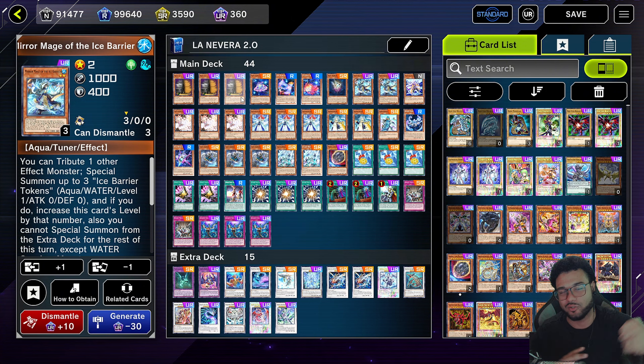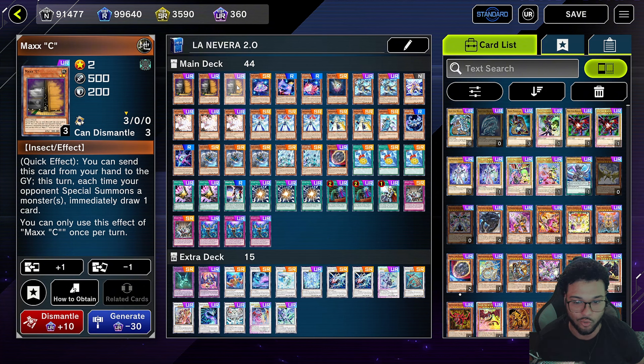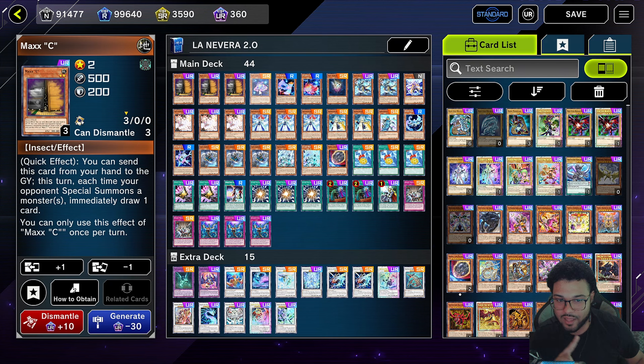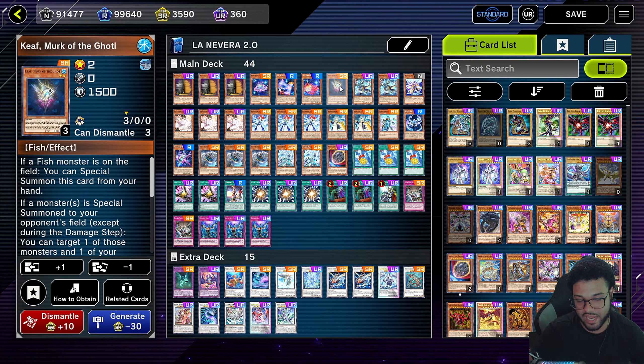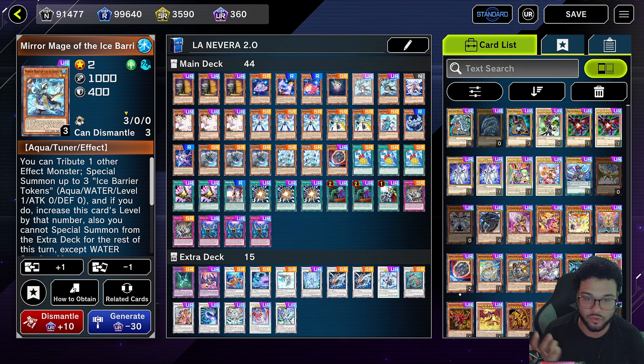Quick reminder — if you enjoy the content, please leave a like, comment, and subscribe. We're going to start with three Maxi, for Maxi reasons — mainly to help us go second so we can throw it out and stop our opponent's turn. We only run one copy of each of the prevalent Gaudy cards: one Paces, one Shift, one Self, and one Keef. I'll go over why in a second.